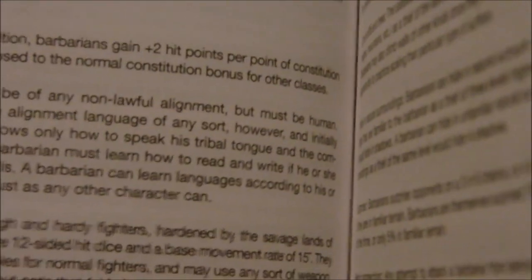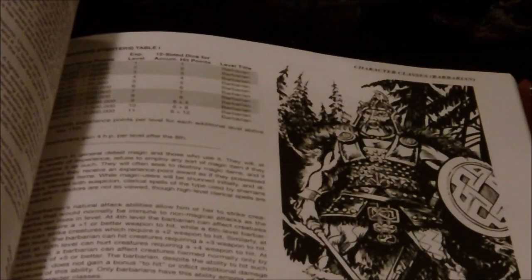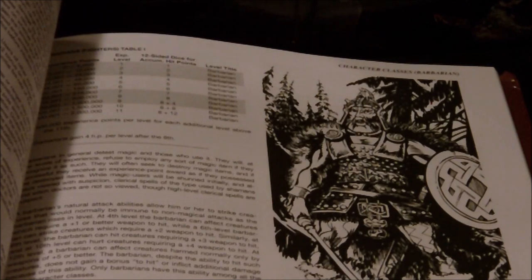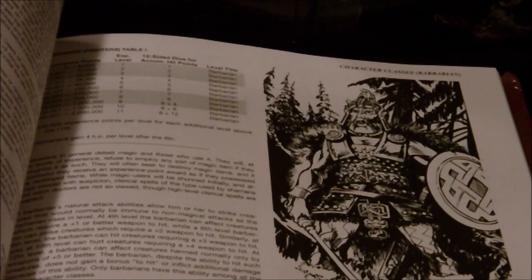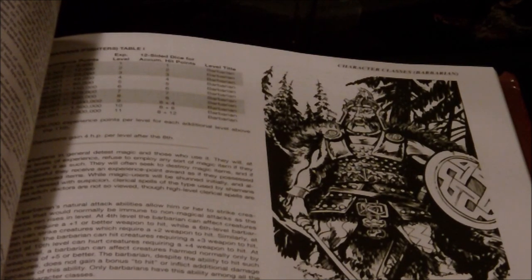They also had a movement rate of 15, about 3 better than you would normally get, since most races or classes had a movement of 12 or less. The Barbarian had some interesting quirks in this early era of Advanced Dungeons & Dragons — they weren't exactly what we would identify as Barbarians today. They had a strong distaste or distrust of magic, and in many cases would refuse to utilize magic items, drink magic potions, or even work alongside arcane spellcasters. If you were a caster who had spells similar to what their tribal shamans might use, they'd typically be okay, but things beyond that confined list would create quite a bit of distrust. They would normally want to destroy magic items, and if they did so, they actually got bonus experience for destroying it instead of just possessing it.